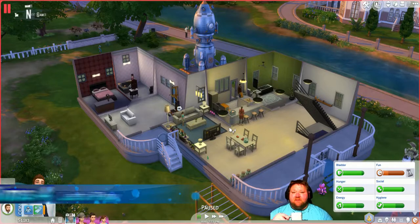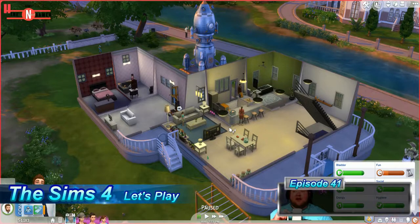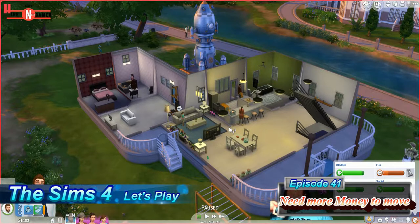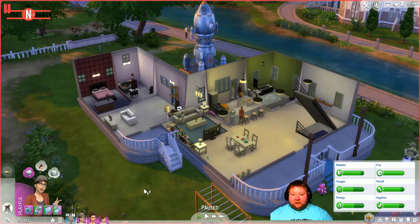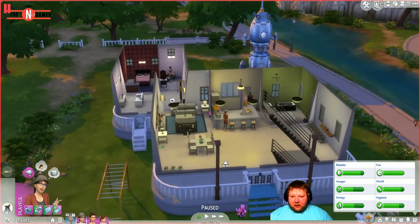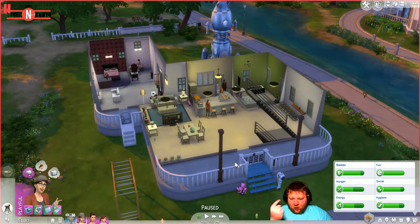Hi all, and welcome back to our Sims 4 Let's Play with the Get to Work expansion. Last time we left off, we told Cindy here to quit her job. I'm thinking of two possibilities: she gets one of the cool jobs — either surgeon, cop, detective, or scientist — or she takes on her own little retail store, and I'm thinking her own retail store would be the best.